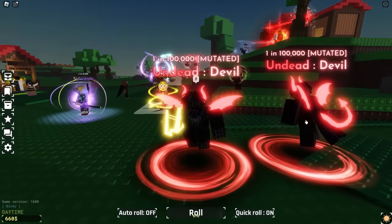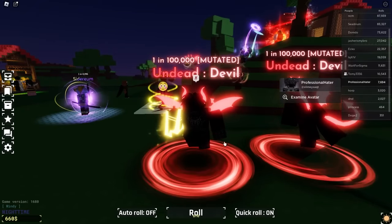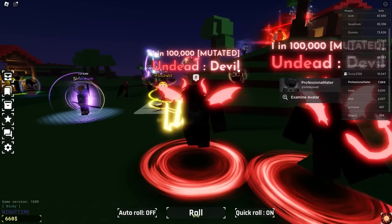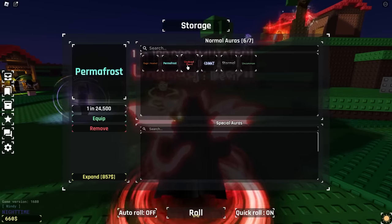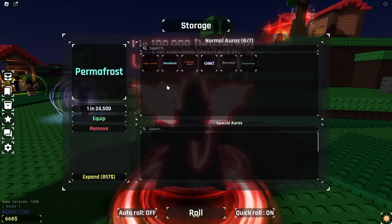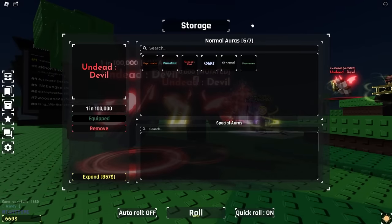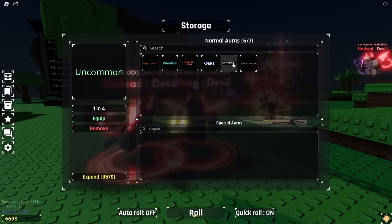We're on the next account — this is the 5,000-roll account, though they're actually up to about 7,500 right now since I made the form a few days ago. So this is the account with around 5,000 rolls. Look at this — I have not gotten Permafrost on my main account and I've gotten a 1-in-15-million Star Scourge. How have I never seen this aura before? We've got Rage Heated, Permafrost, Undead Devil — one in 100,000 — and Comet Stormal.